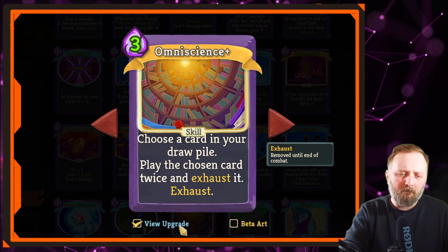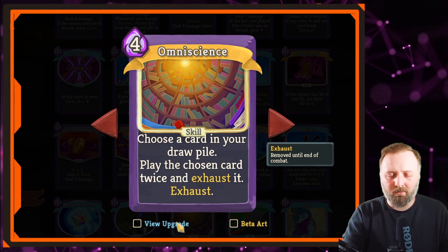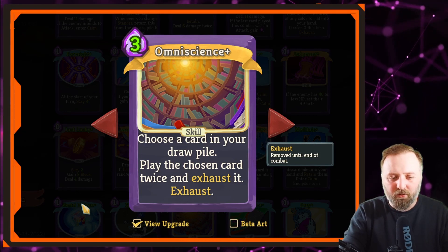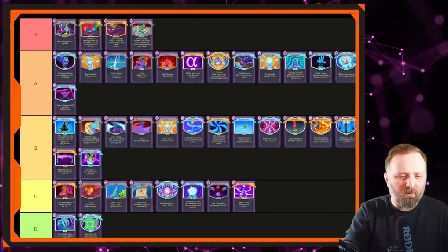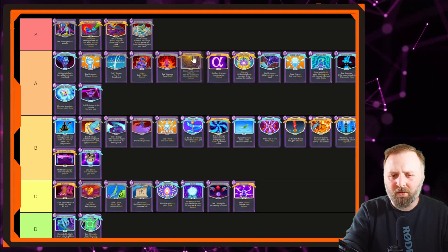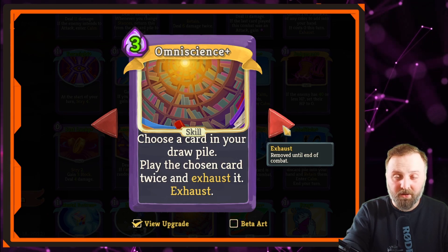Omniscience — for 4 mana, you get to play a card twice. If you've got a good powerful power in your deck, drawing this on the first turn and having enough mana to play it is a game changer. It goes down to 3 mana if you upgrade it, making it even better. For example, if you've got Deva Form in your deck — you can't always draw Deva Form first — with one of these in your deck you've doubled the chances of playing Deva Form on the first turn. It's A tier. Let's put it next to Deva Form and swap it around with Alpha.